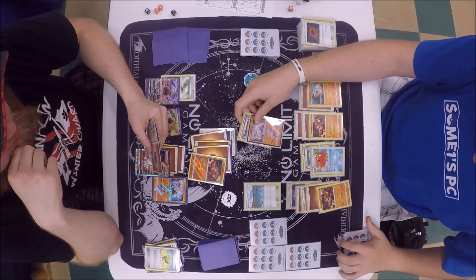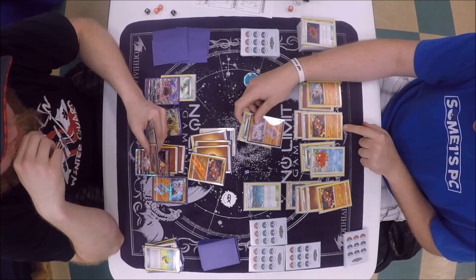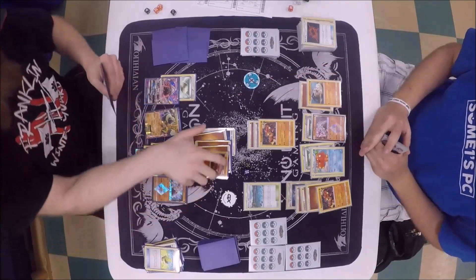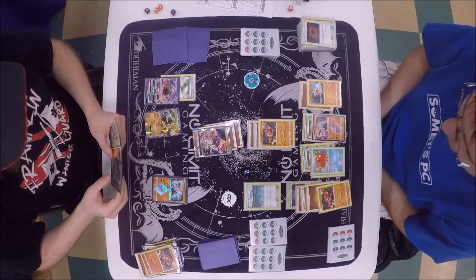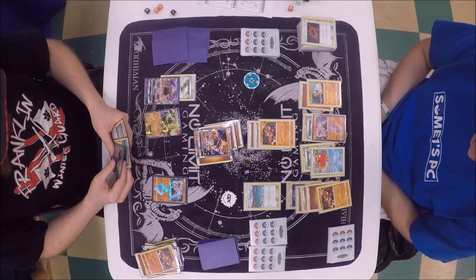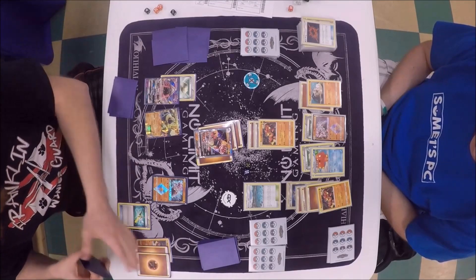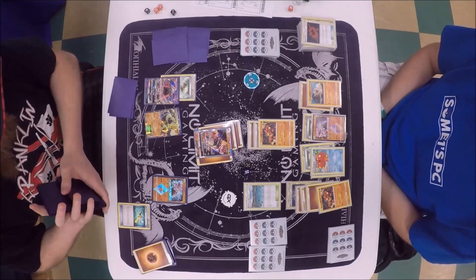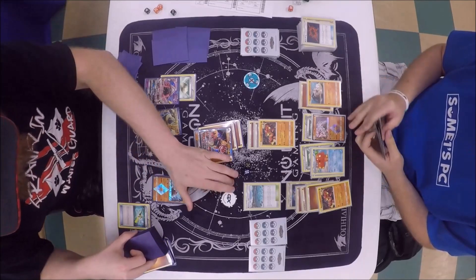There's really not a whole lot that Alex can do next turn — he definitely can't take two prizes away since Austin is only setting up one-prize attackers. He's just going to Sledgehammer for the knockout, putting Austin down to two prizes. Let's see what Alex draws — he draws a Lycanroc, which is no good here. Maybe if he has another Rockruff, but typically the Buzz-Rock players only play a 1-1 line. He does have a Super Rod in his hand.